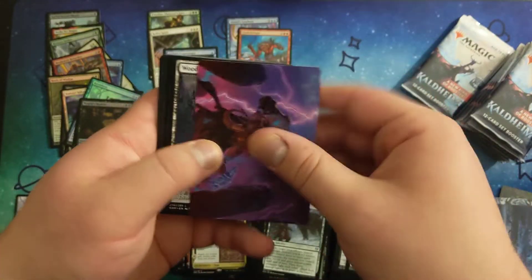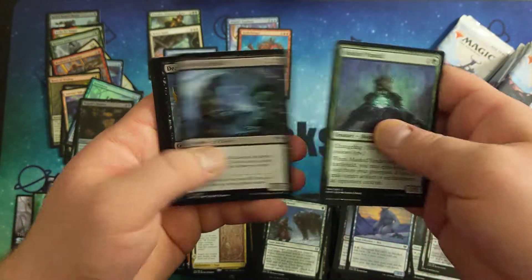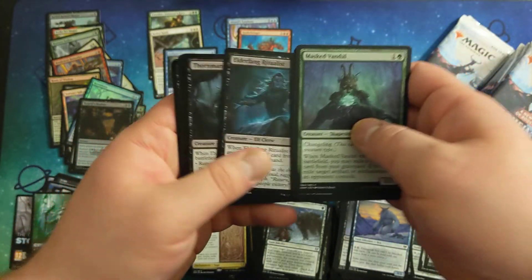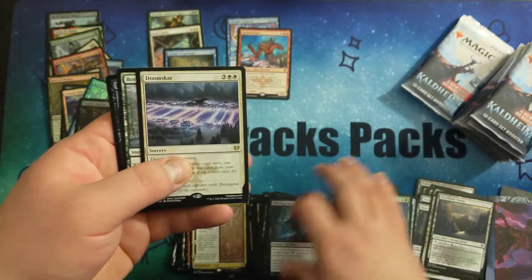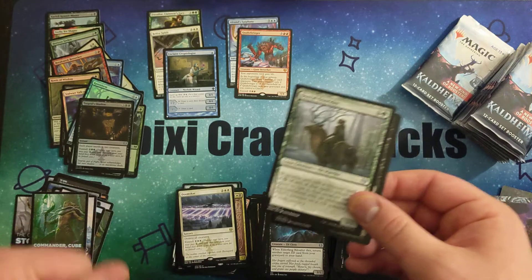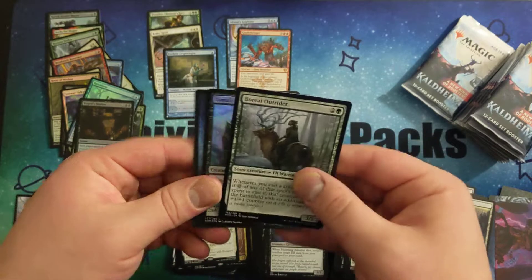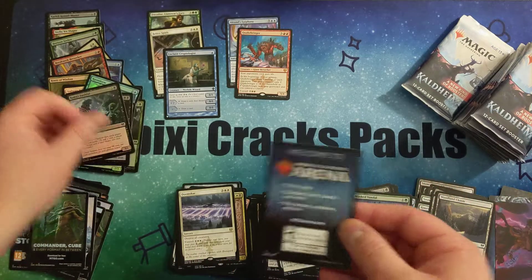I really like Sagas as a concept, but I know overall in Commander they're not too well. I think for Standard they're a good inclusion. Doom Scar — I think this is the first time I've hit a Doom Scar in all of the openings I've done so far. Foil Common in the back.